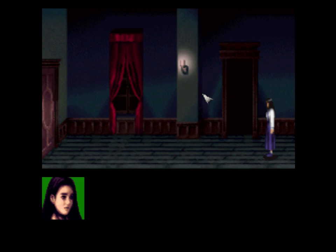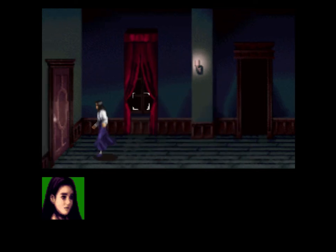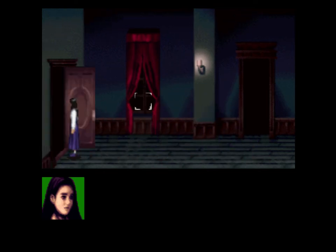Hey everyone, it's Bloom here, welcome back to my let's play of Clock Tower: The First Fear. This is going to be a walkthrough on how to get the H ending — probably going to be the shortest video, or about the same length as the G ending. The requirements for this ending are that you see one and only one of your friends die — either Laura or Ann — and then you get out of there. That's the ending. Definitely the easiest one to get, and also the worst ending, as you will see.